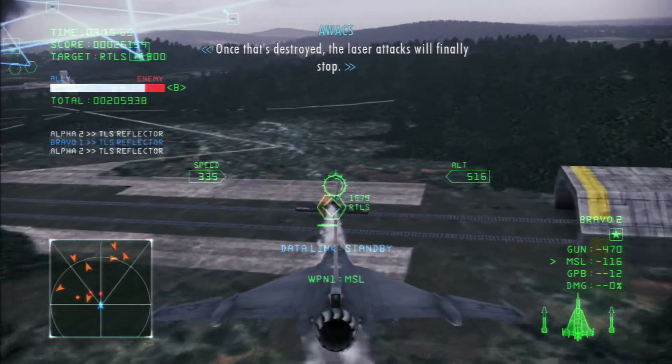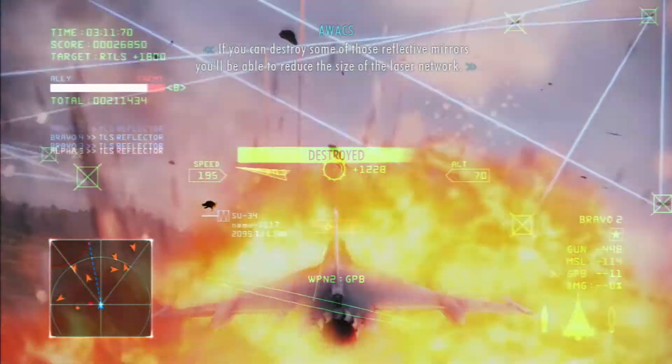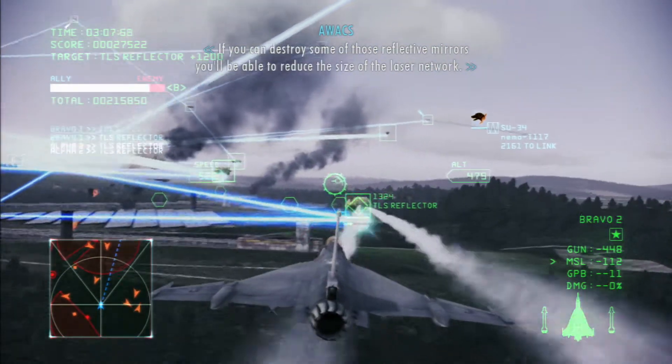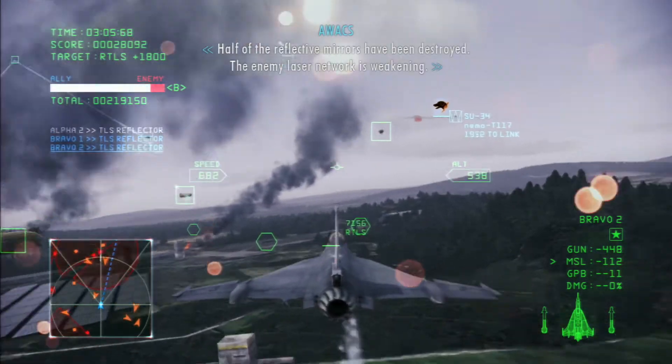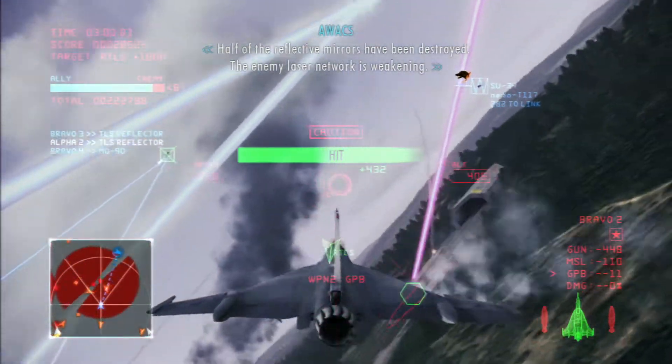Once that's destroyed, the laser attacks will finally stop. If you can destroy some of those reflective mirrors, you'll be able to reduce the size of the laser network. Three-halves of the reflective mirrors have been destroyed. The enemy laser network is weakening.